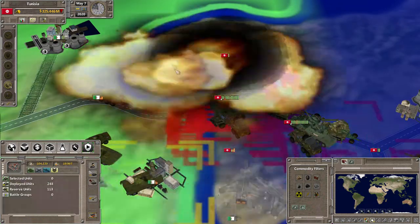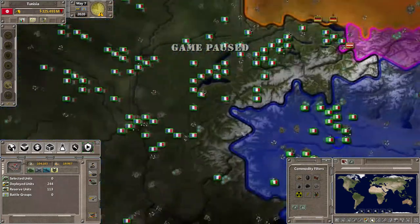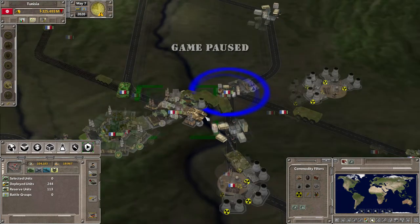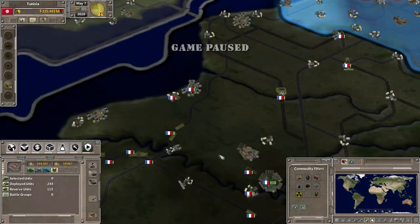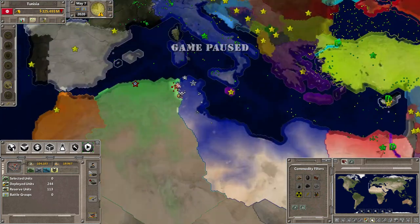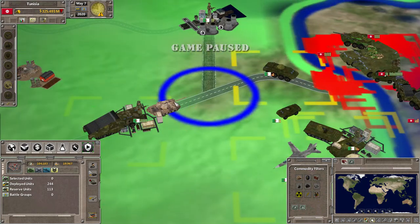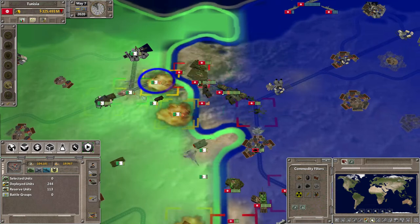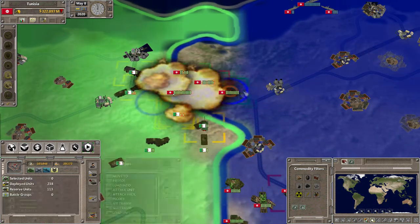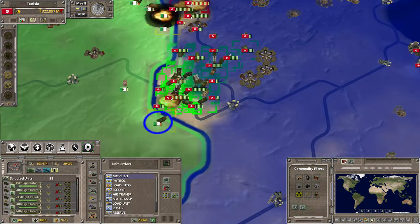The new desert camouflage looks retextured — a little more HD compared to the old regular desert camouflage patterns. As you can see, the old regular ones were used for every tank: the Leopards, the Abrams, the Leclercs — those are just the regular color schemes. But now it looks like it's been retextured and updated by BattleGo Studio, so I kind of like that. That's what they've been doing lately.